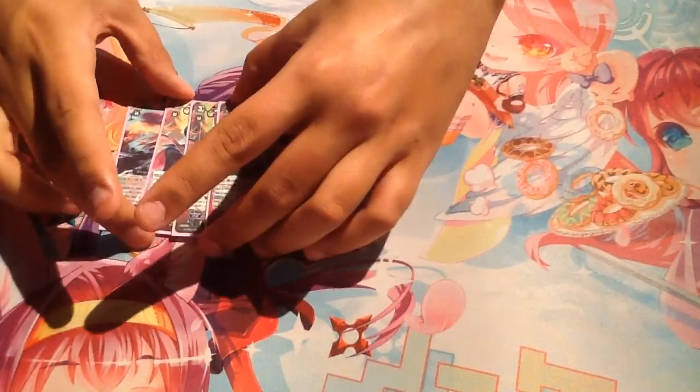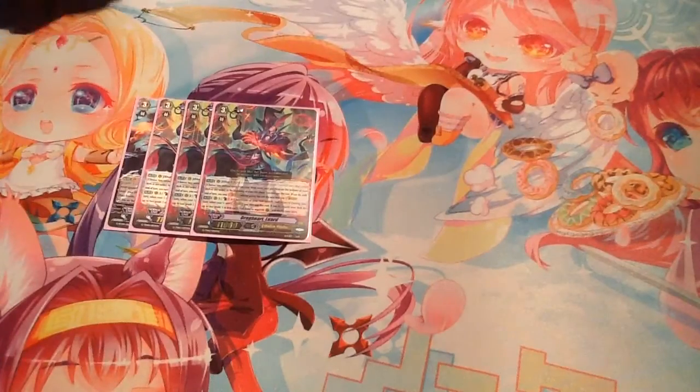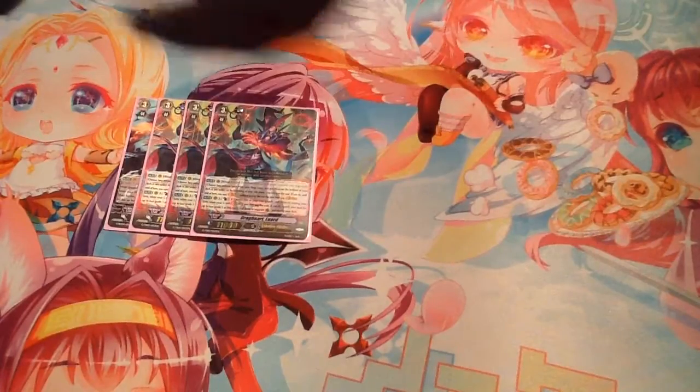His on-stride skill is really great: Counterblast 1, retire one of your units, call 2 Grade 1s or lower from your deck. That's where you mainly call these guys. He basically runs the deck — he blows up everything.